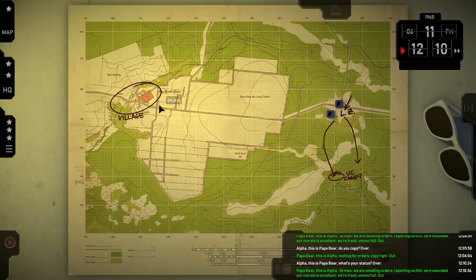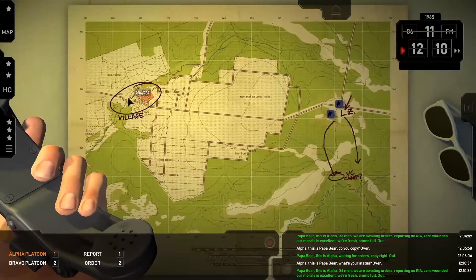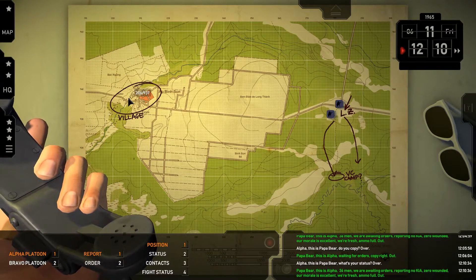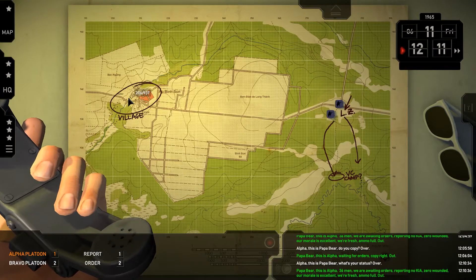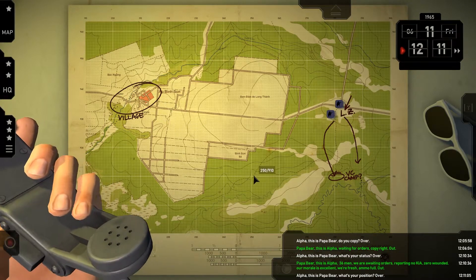In addition, if you are familiar with the commands, you can omit the middle command and get right to the point. So instead of saying Alpha. Report. Position. — and by the way, I'm using the Shift key to move up the commands tree — I can just say Alpha. Position. and the game responds accordingly.